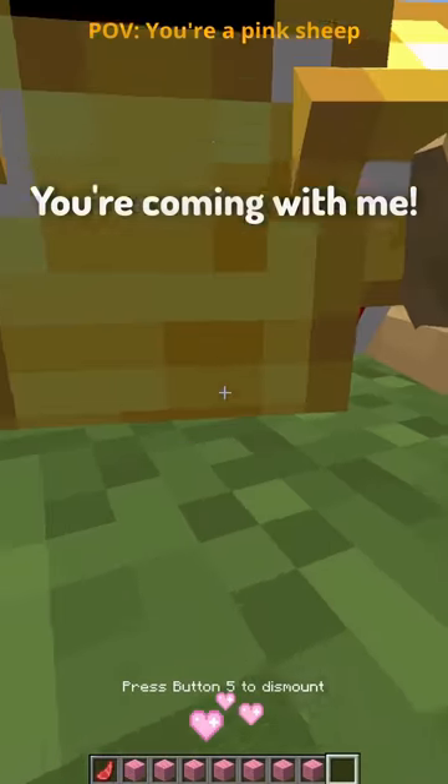Here are some POVs of some underwater mobs in Minecraft. Squid. Yo squid, can you tell me the directions to the nearest ocean? Turtle. Yo yo turtle, you want to race me to the other side of the island? And if I win, I get to keep your turtle shell. Okay — let's go! Three, two, one!